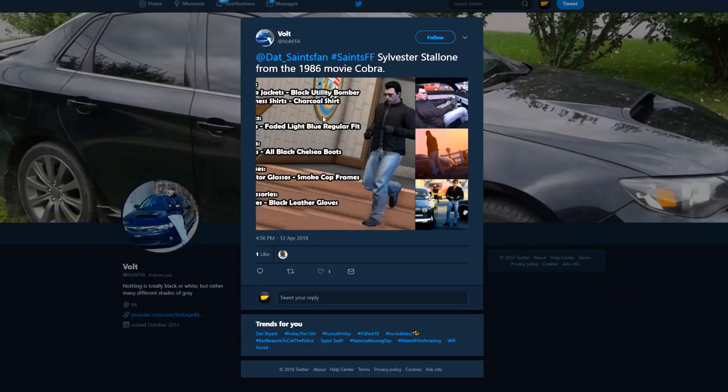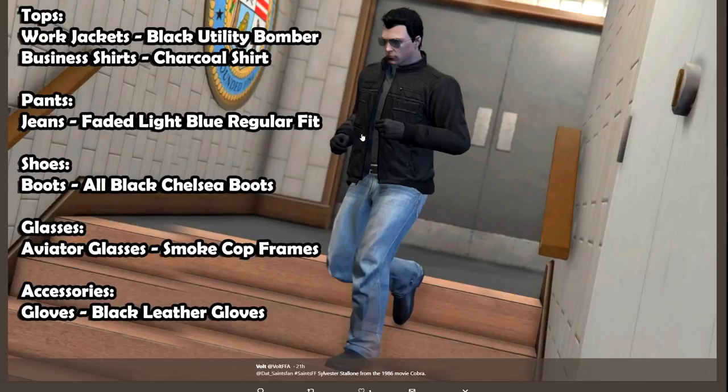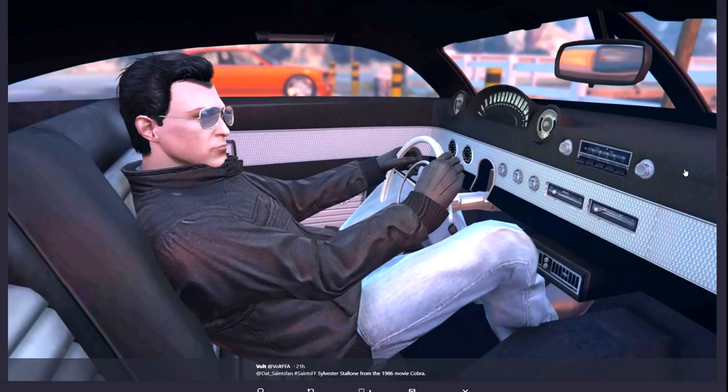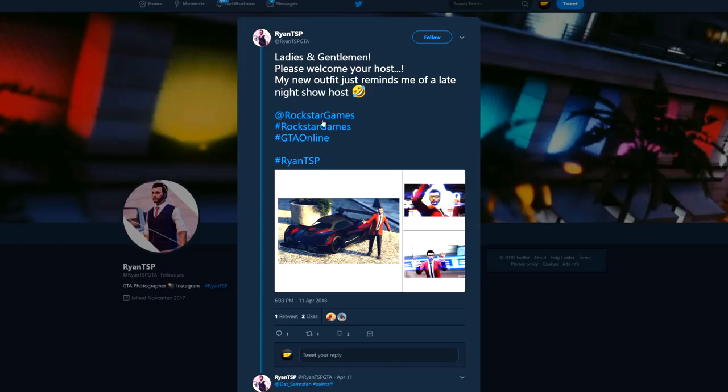Then we have Volt again — I believe this one is Sylvester Stallone from the 1986 movie Cobra. That's him in the movie. It's just a nice, simple, good-guy type of outfit. On the left you can see what the outfit looks like in action — driving down in one of the classier cars, as he's portraying in this picture. A pretty dope-looking outfit.